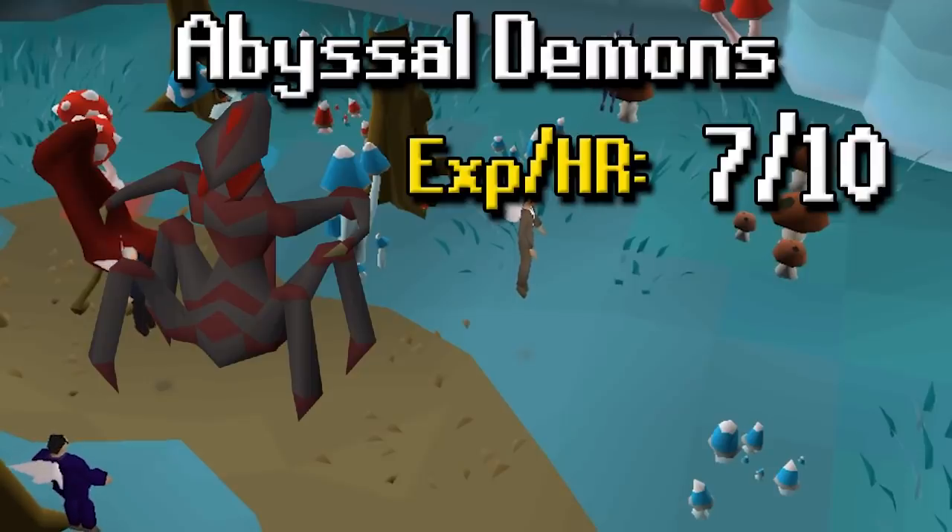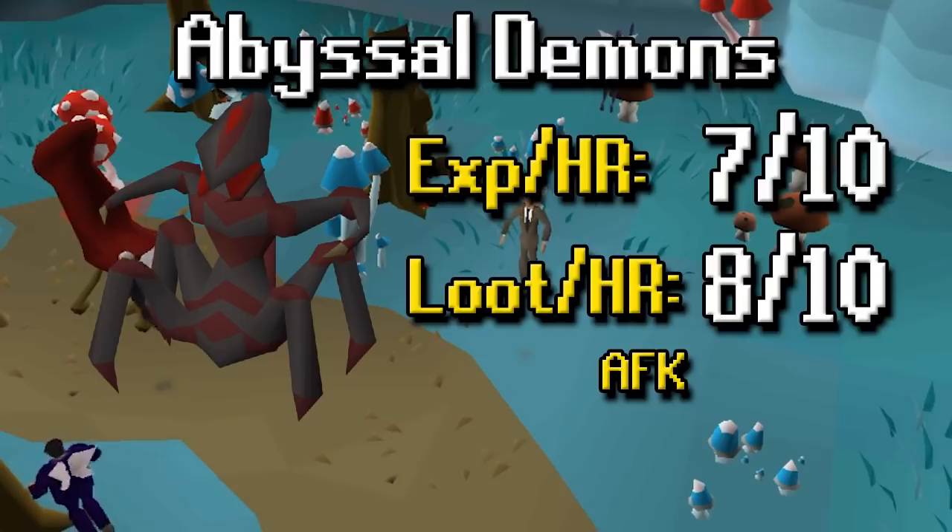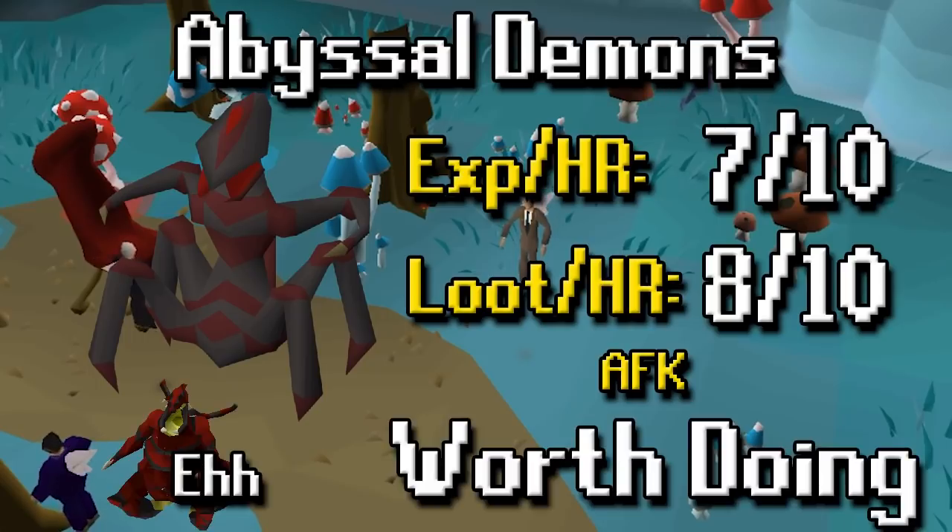Next we have Abyssal Demons. XP per hour is a 7 out of 10 because they don't have that high defense and you can use an Arclight. Loot per hour is an 8 out of 10 because of the whips and the alchables. It's a nice task for good melee XP and a whip every now and then. It's also pretty AFK if you do this in the Catacombs — you can stack a bunch on top of you. Abyssal Sire is a possible secondary option but overall the task is worth doing, and I would personally go with Abyssal Demons rather than Sire.